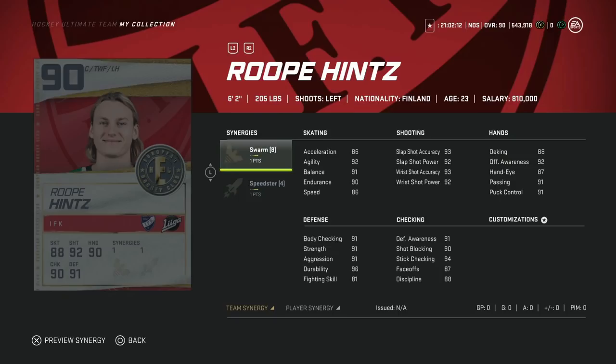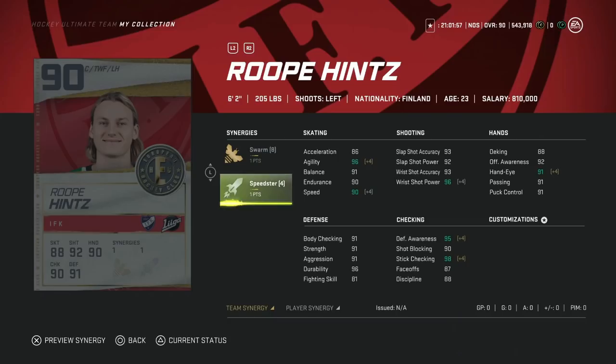Now on to the buys of the week — it's the 90 Rupee Hintz with Swarm and Speedster. He helps you with a team-based synergy and has Speedster. Before Distributor he's got 90 speed; his face-off rating at 87 is just good enough — kind of the cutoff where you want your centerman — and he's 6'2 with great size, an awesome shot, and 91 body checking. This is a great centerman for under 200,000 coins, definitely one I'd be targeting as a free-to-play player. Once the event's over he'll probably settle around 200k, so keep that in mind.